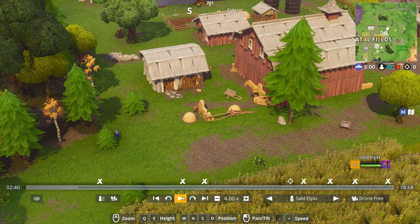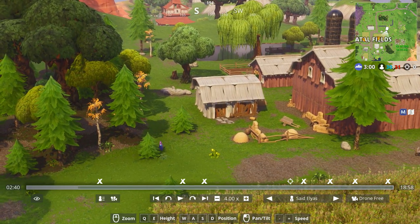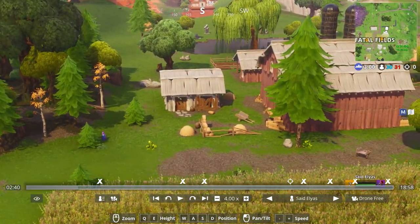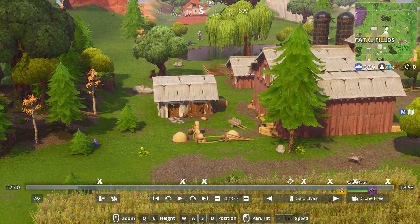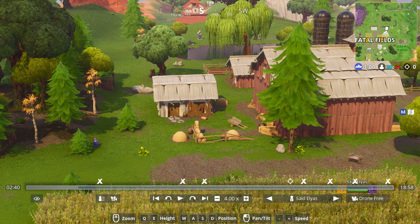Hey, what's up guys, welcome back to my YouTube channel, it's me Saeedo. In today's video I'm gonna be showing how lucky I was in my previous game of Disco Domination. I actually unlocked two of the llamas that were on my way, and then I was just messing around with playground mode and found out there were two more — if I went that way I was gonna find all four of them in a single match.